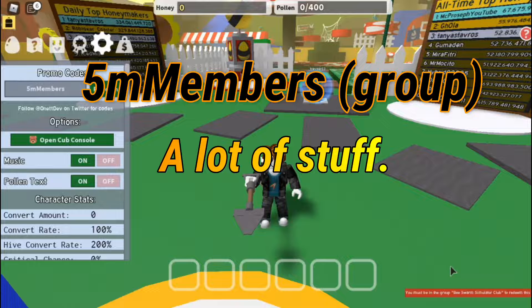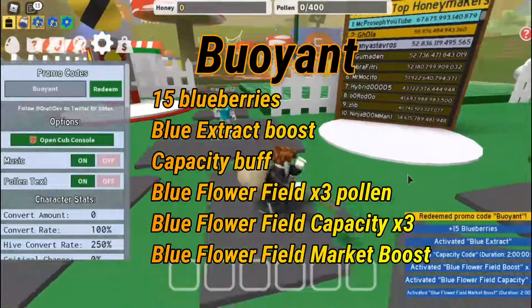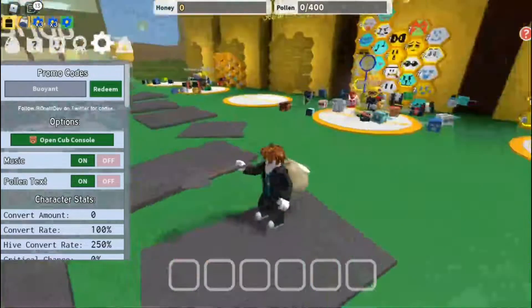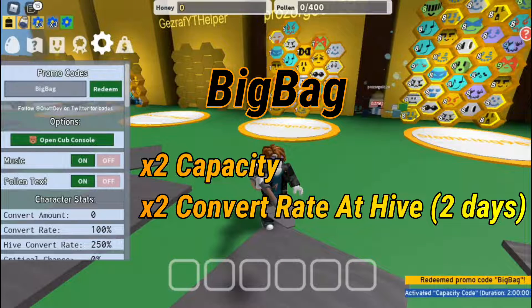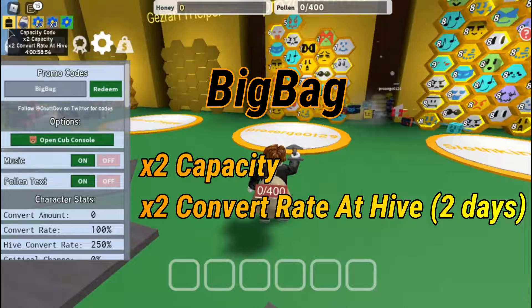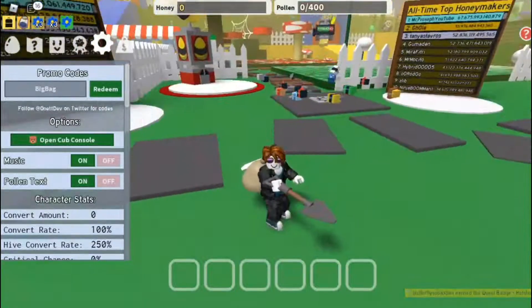The next code is '5 million members' — you need to join the group to redeem it. The one after that is 'BeeDay' (however you spell it), and it gives you 15 blueberries and a boost for the blue flower field, which is really helpful for starters. The next code gives a really good boost — 48 hours of double capacity and double convert rate, which is probably the best one yet.